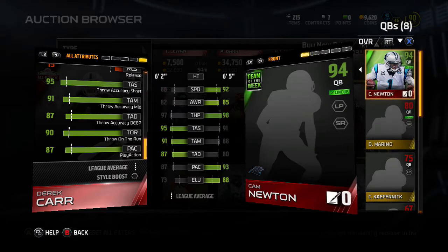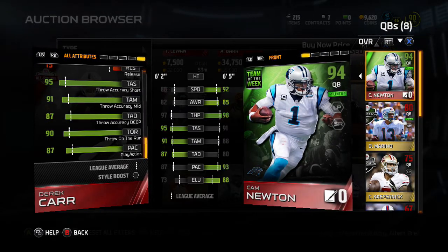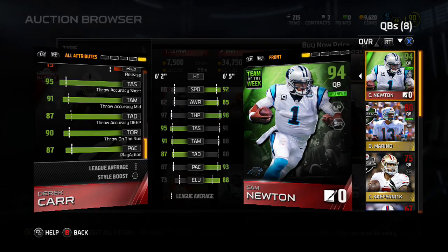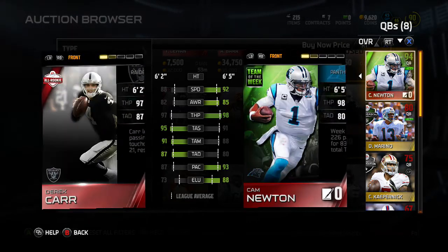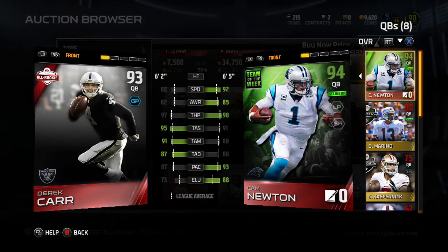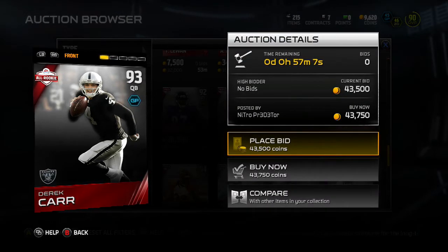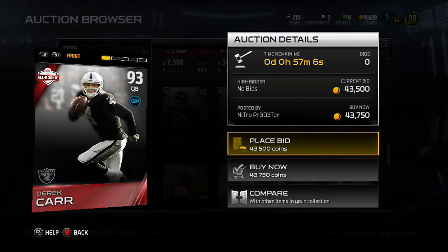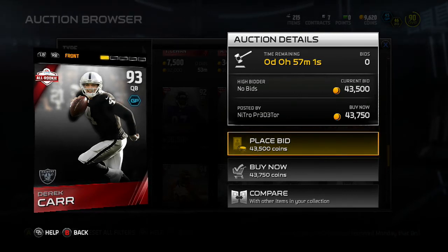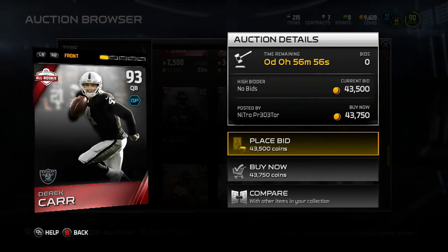I'm going to compare him to Cam. Derek Carr's throwing ability is a little better, but Cam's throwing power is one better. And then speed, obviously — I like the mobile quarterback, so I'd definitely rather take Cam. But Derek Carr is not bad at all for $43,000. Cam Newton probably goes for like $100,000, so if you want to save a few bucks, $90,000 is where you want to go. And who knows, over time it would probably drop.